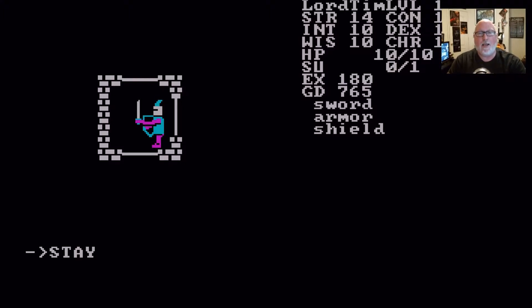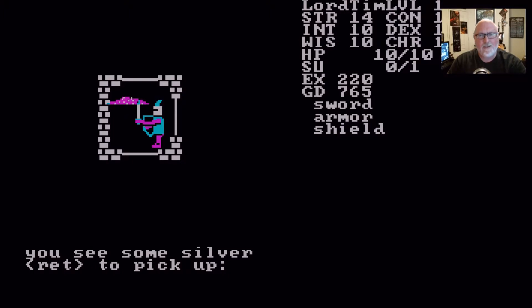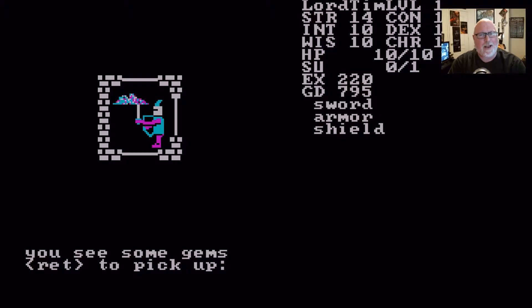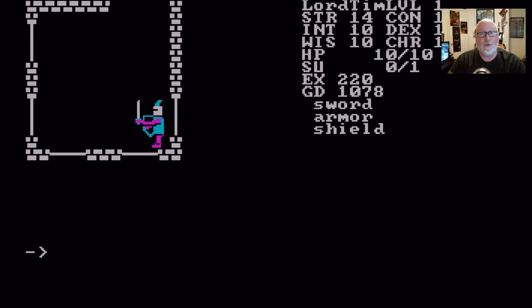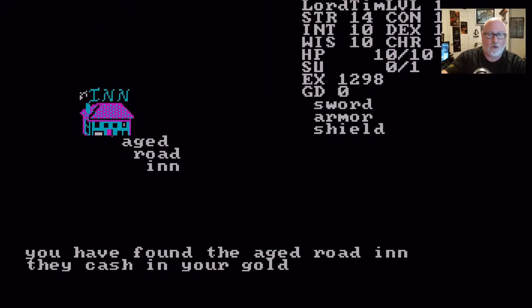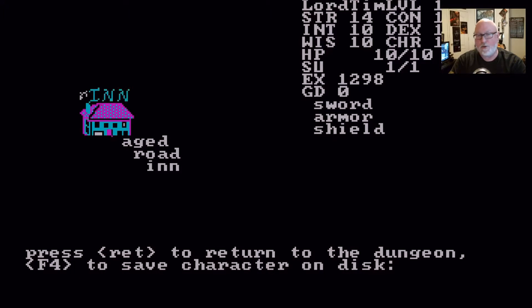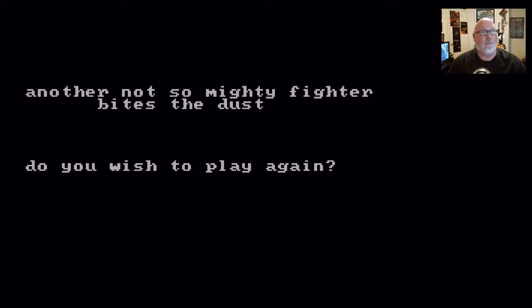Hit one for level one spell, then turn undead - it runs in fear! Right now I should get back and save my guy. Level one hobbit missed me - boom, it's dead. I grab the gold. Lord Tim levels up, experience points, gems popping out everywhere. I'm gonna go up and save - put a thousand gold pieces into the inn. But I'm still gonna die.